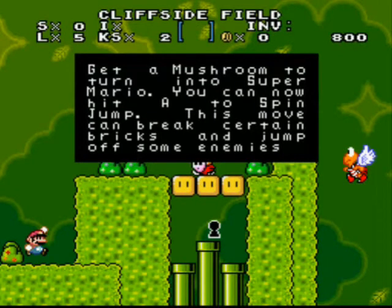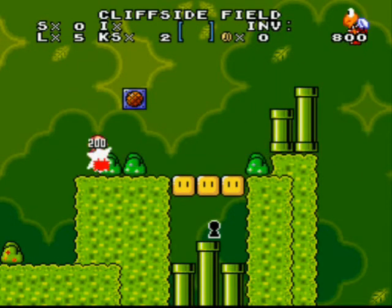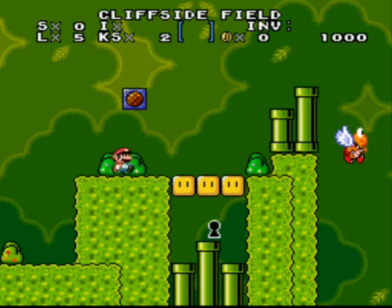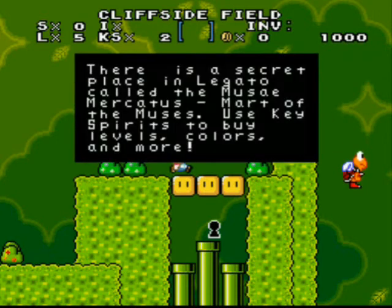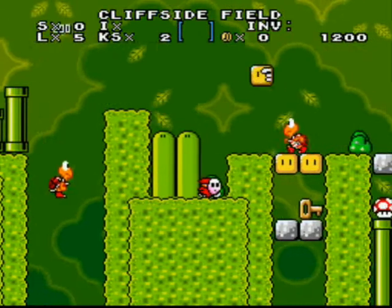Get a mushroom to turn into Super Mario. You can now hit A to Spin Jump. This move can break certain bricks and jump off some items. I have to get a key first. There is a secret place in Legato called the Musae Mercatus — Mart of the Muses. Use key spirits to buy levels, colors and more. It's like money, I'm not sure.